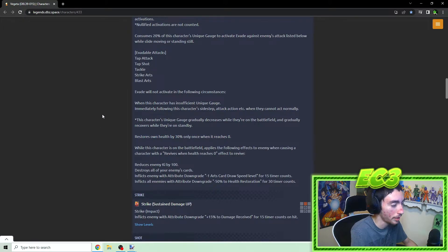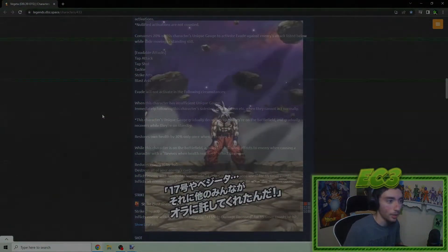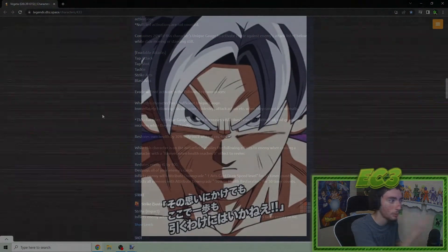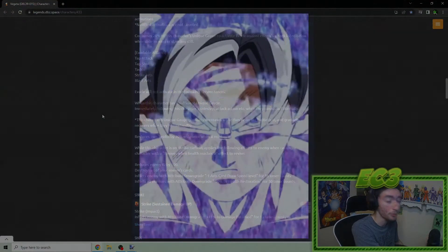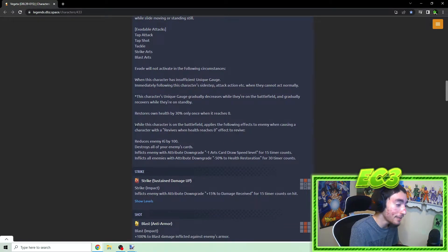I gave him endurance because in the fight against Full Power Jiren, Goku got knocked down and seemed done for, then found the strength to get back up with the help of his friends cheering him on — it's literally the revival animation for LR Master UI Goku in Dokkan. I decided to give him endurance rather than a revival mechanic. I also gave him an anti-revival mechanic — but not a straight nullify revival, since that would be too broken.